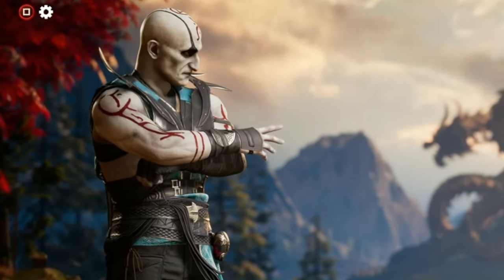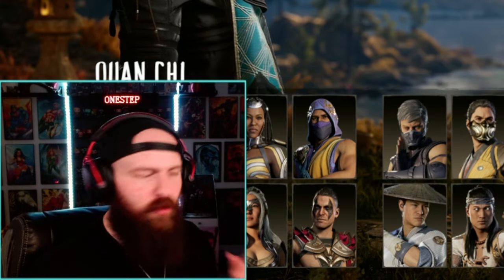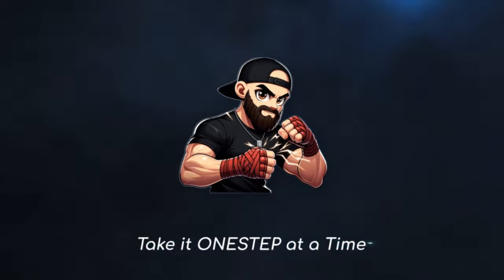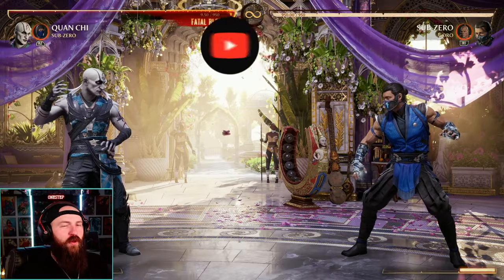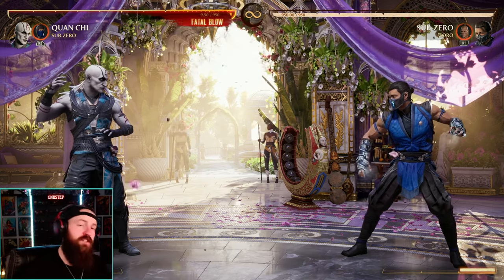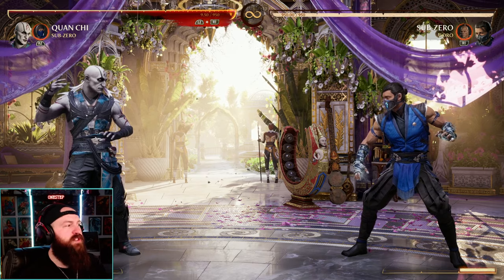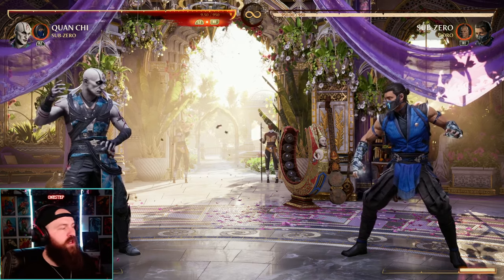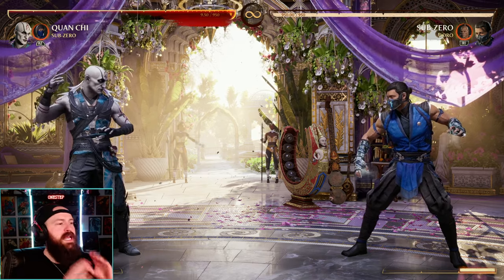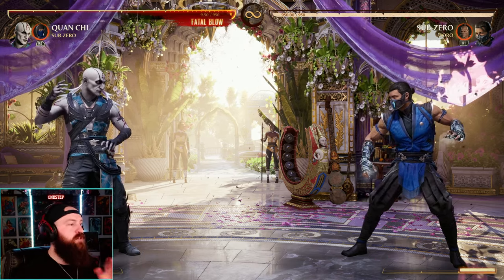You just picked up Quan Chi in Mortal Kombat 1 and you're wondering who's the best, most optimal cameo for Quan Chi. My first choice when using Quan Chi is actually Sub-Zero as his cameo, for a couple of reasons. The first big reason is that Quan Chi, though he can be a really good aggressive character, plays best at mid to long range on screen, and Sub-Zero allows him to do that a lot better and more often.